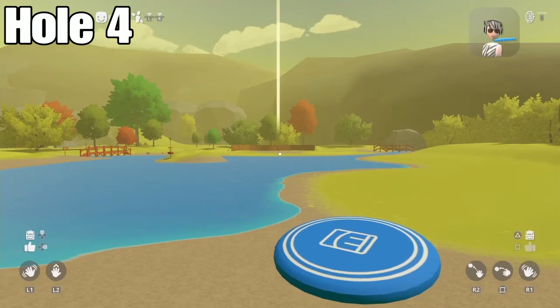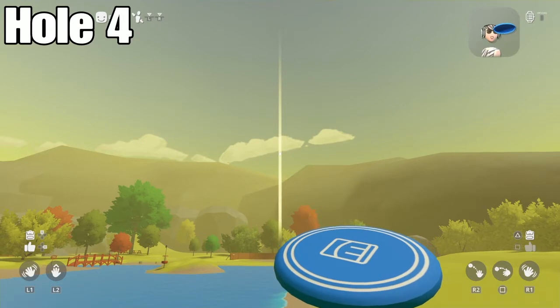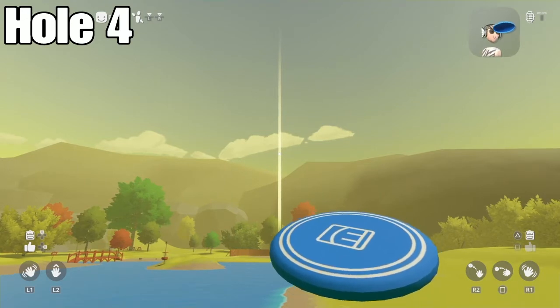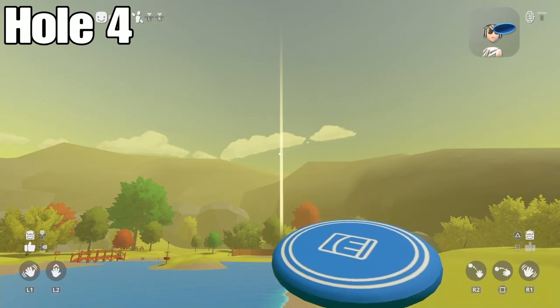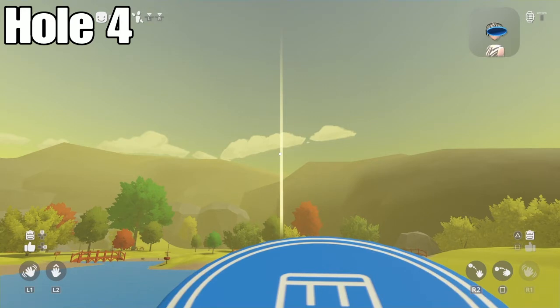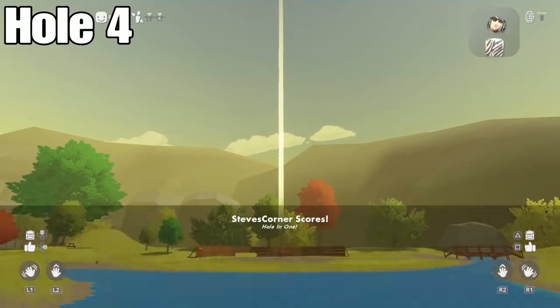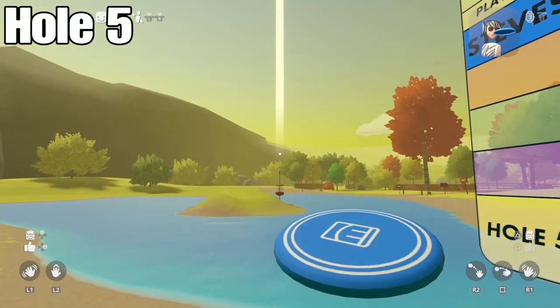For hole four, you need the crosshair in the middle of the beam again, around right here or maybe a little lower. It's similar to hole three but without the bonus hoop. Have it half and half on the beam, hold it down for three seconds or more, throw it, and you should get a hole in one.